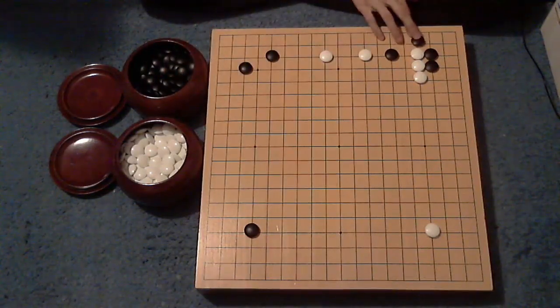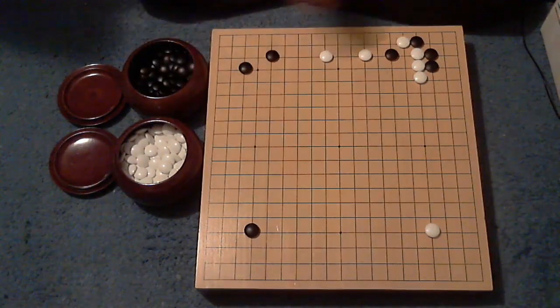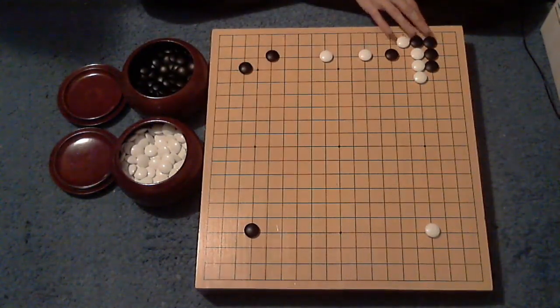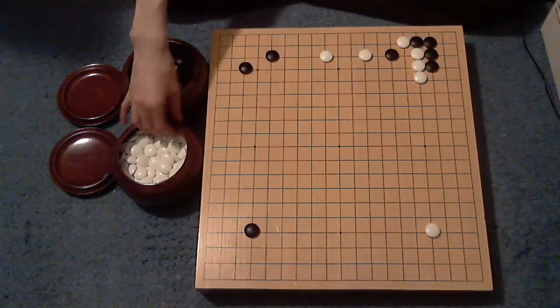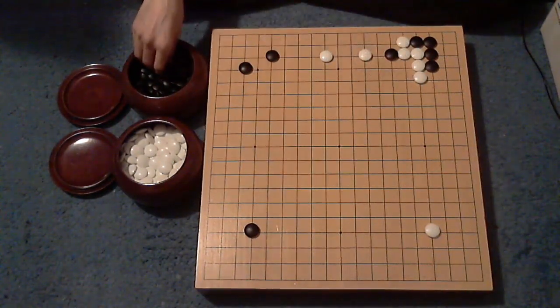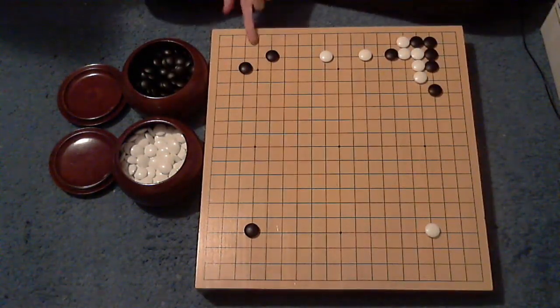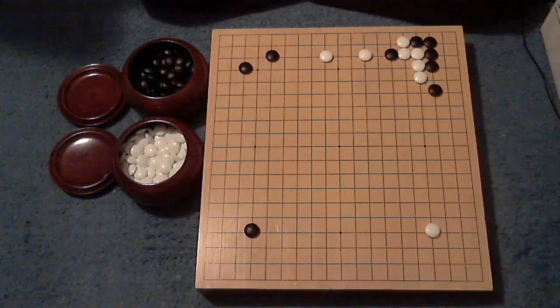So Legend 88 just takes its corner. Pretty simple game — I'd be very shocked if none of you have been in this exact same position before. Because all you need to know so far is to enclose and a joseki. Not really difficult, and both of these are very, very commonly seen.